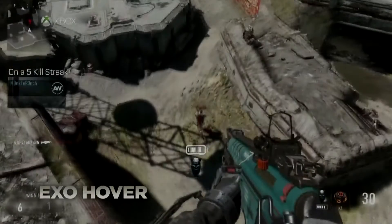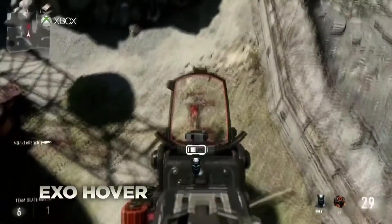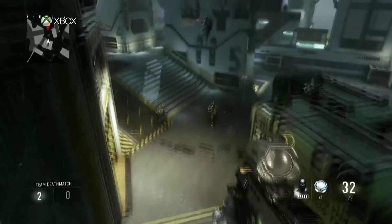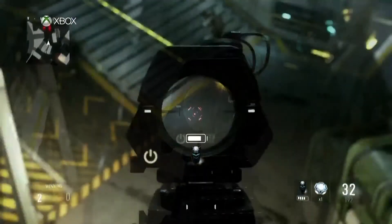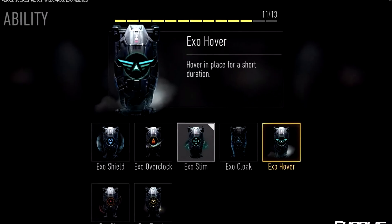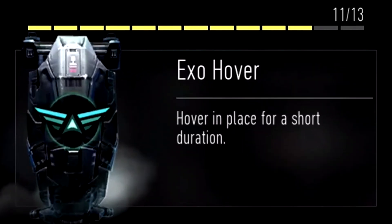Next up we have exo hover, and this one is very self-explanatory. When you boost jump normally, you will quickly fall down. But if you use this ability, then you will hover in the air, not falling down until your battery dies. This is really crazy — you're essentially flying for a few seconds. It will be really interesting to see how this plays out when the game releases.